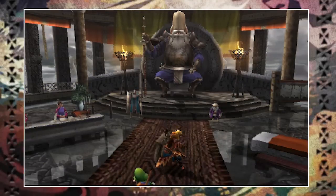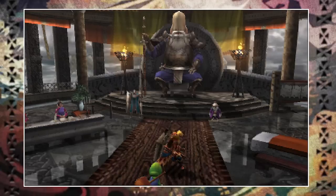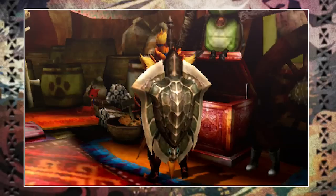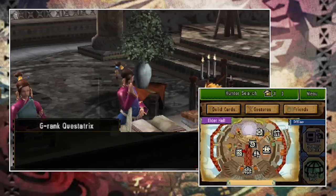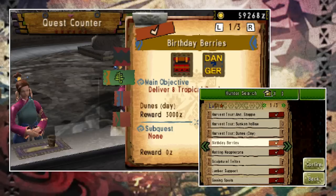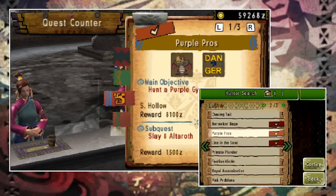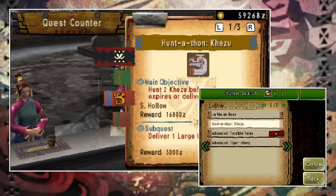Once you complete the final HR7 urgent you gain access to the elder hall — this is where you become G-rank and do all G-rank quests. G-rank armor and weapons are better than anything you've had so far and look visually different; for example the gear I have from Kecha Wacha looks considerably different to the low and high rank versions. The quests here are much harder, but that's what the game is all about — building yourself up to be the best. Once you hit G-rank there are a few more ranks: G1, G2, G3, and then a few more things to do. This is where you should really begin building all your armor sets and weapons.